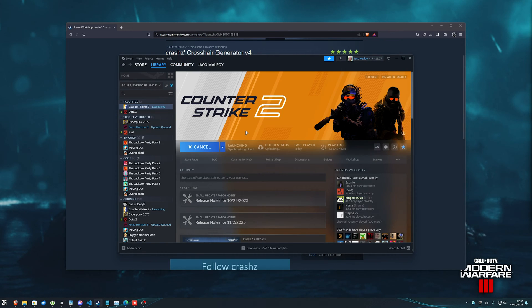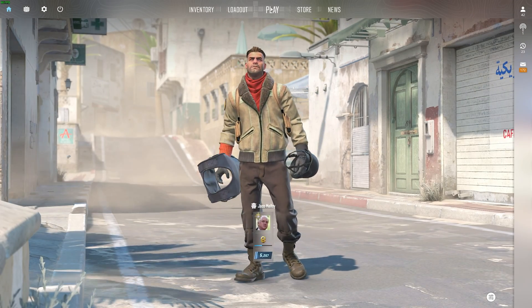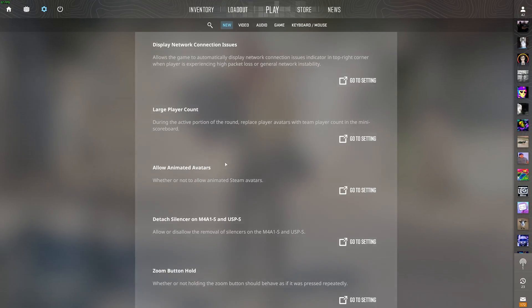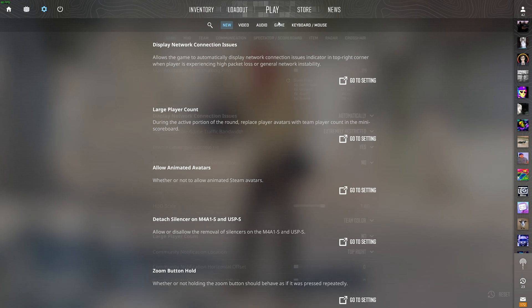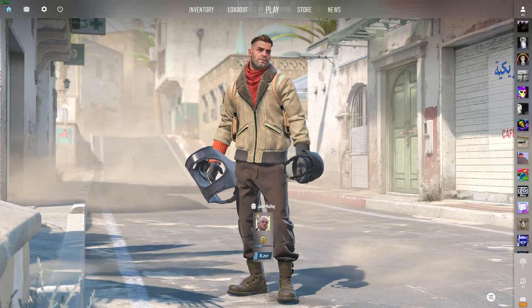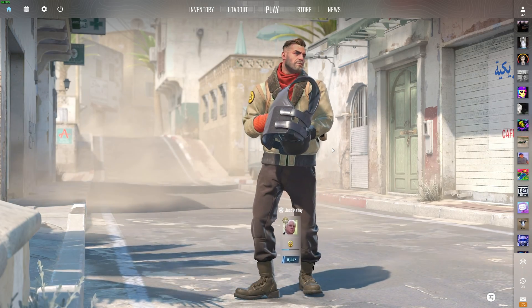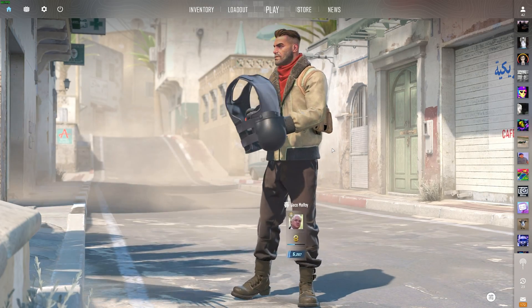Then, the next time you fire it up, assuming you don't have custom crosshair settings in an autoexec config file, everything should be saved and ready for use once more. If you don't save and instead just quit out to join a match, your crosshair will stay, but it won't stay persistent between game launches — as soon as you close it, it'll go away again. If we check settings, game, crosshair, you can see it's updated successfully here. It's a really good map that I'd highly recommend you try out, as it's far more in-depth than the settings menu, and a good crosshair can have a huge impact on your gameplay.